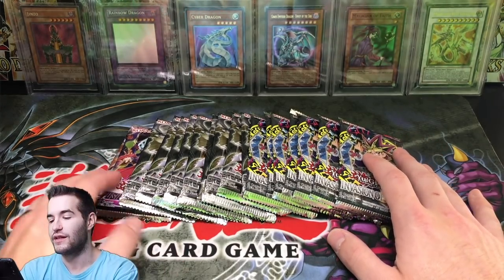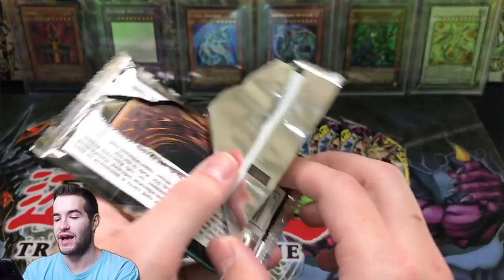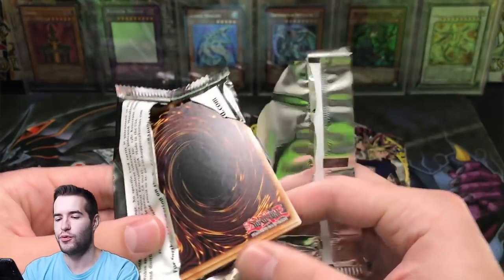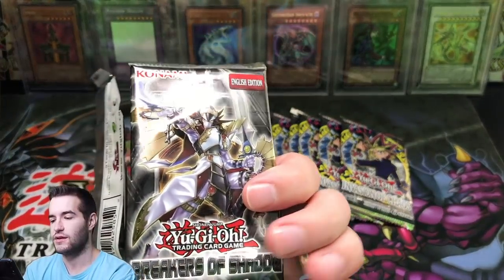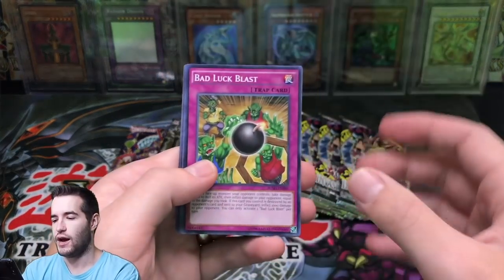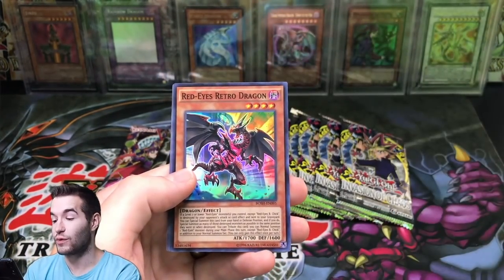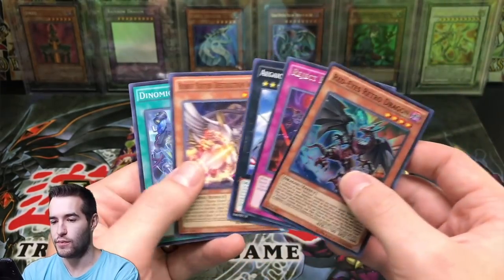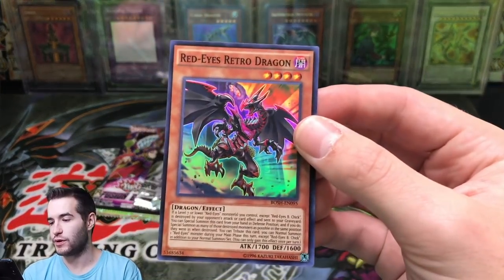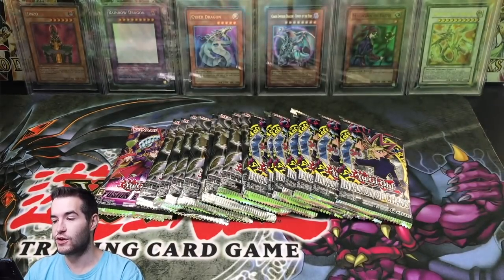Let's start off with a Breakers of Shadow. Maybe we can pull an epic BLS from the IOC packs. Out of here we want to pull the cover card - wait, who is that? I was thinking of the wrong thing. I don't know who the cover card for Basha is. Red Eyes Retro Dragon's in here. That's pretty cool. I didn't know that. Red Eyes Retro Dragon, Super Rare - that's a good start to this video.